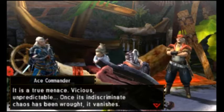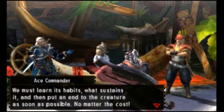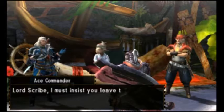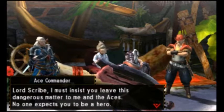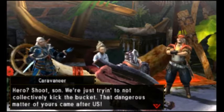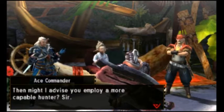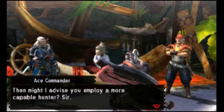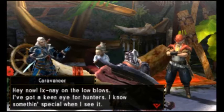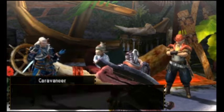The Gormagala — it has a name at least. 'It's a true menace. Vicious. Unpredictable. Once its indiscriminate chaos has been wrought, it vanishes. We must learn its habitat, what sustains it, and put an end to the creature as soon as possible.' 'Lord Scribe, I must insist you leave this dangerous matter to me and the aces. No one expects you to be a hero.' 'That dangerous matter of yours came after us.' 'Then might I advise you employ a more capable hunter, sir.' What a douche! I am very capable. We'll try not to stir up trouble until we strike out to Cathar.